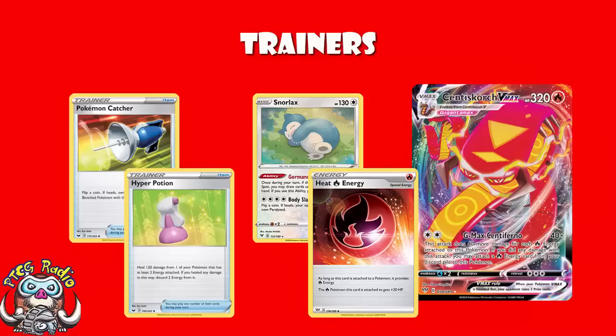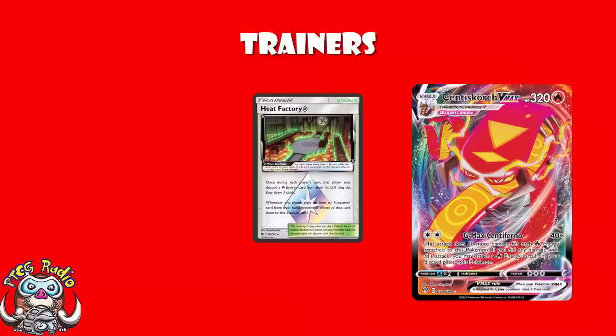This is what makes this a different list — Snorlax to guarantee a fast start, plus item-based gusting and lots of healing and increased HP to make sure you're properly tanking. I adore this deck; I much prefer it to other Centrescorch builds I've seen. The only card in this list that Japan has and we don't is a single copy of Heat Factory Prism Star. I think we're going to cope.